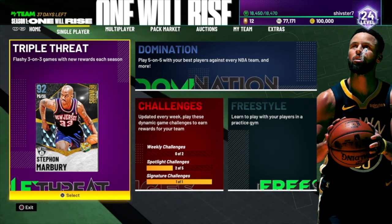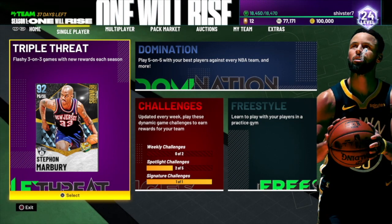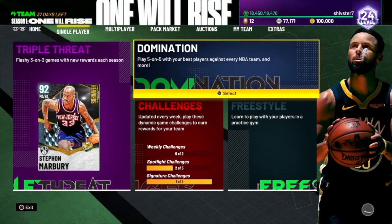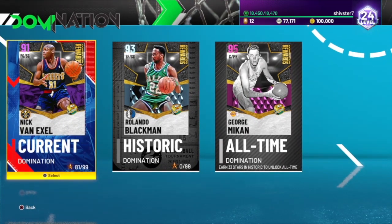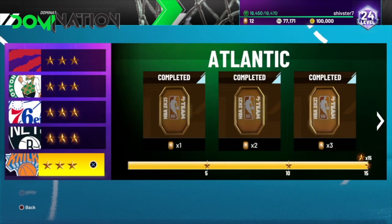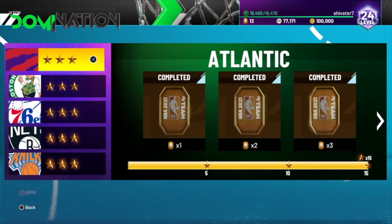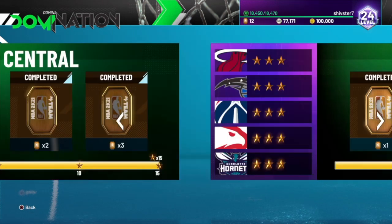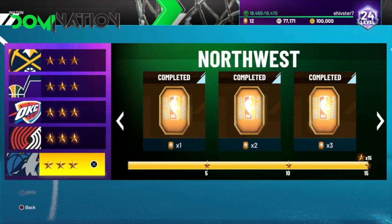The main way you guys can make tokens this year is not really triple threat offline or anything. The first thing you really want to do if you're a no money spent player is grind domination. I'm at 81 stars out of 91 in current domination. If you finish all five teams in a division right here, you get a quick six tokens from completing each division — six tokens here, six tokens here, completing them all.